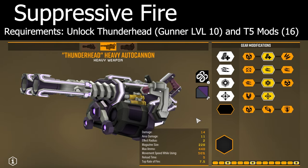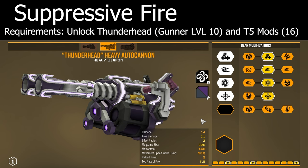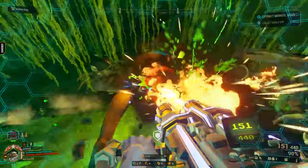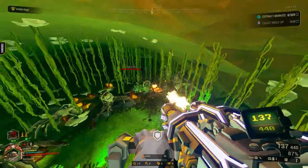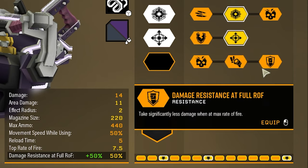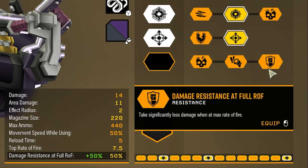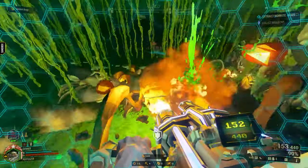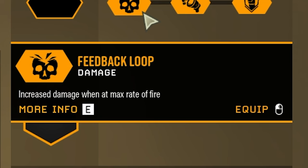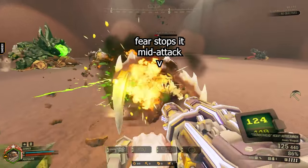Gunner's Thunderhead is a weapon with really good sustain and really good splash damage. The only problem is that it doesn't dish out either of these all that quick. So in tighter areas, just using this weapon means grunts get to take one last nibble out of you before they pass on. And that's where fear comes in. It's competing against two mods that I honestly gravitated towards first, since damage obviously addresses the slow kill time, and shield — well, you're taking damage, aren't you? But what fear immediately has over the others is that it's always active. The other two only activate at full rate of fire, while this does not.